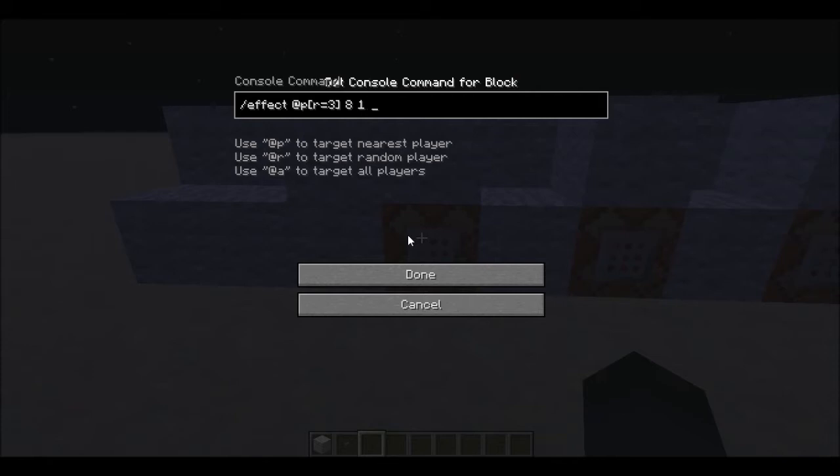And then 8, 1, and however high you want to jump. So let's do a ridiculous amount — 346.